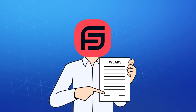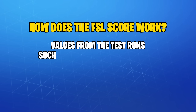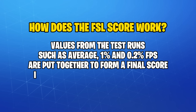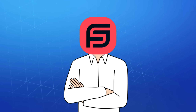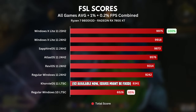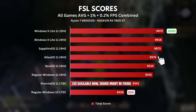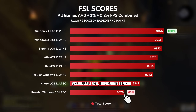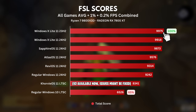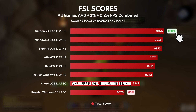With the game results out the way, let's see how these custom OSes performed overall. I gathered all FPS metrics and put them together to form an accurate score in order to determine the real winner. Even on a high-end PC, we saw a huge performance boost between a regular Windows 11 and Windows X Lite 24H2, and an even bigger one between Windows 10 LTSC and Windows X Lite 23H2, which also resulted in a 35% overall FPS increase across all games between the two.